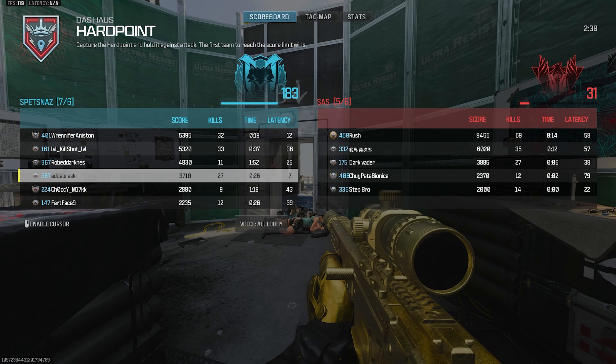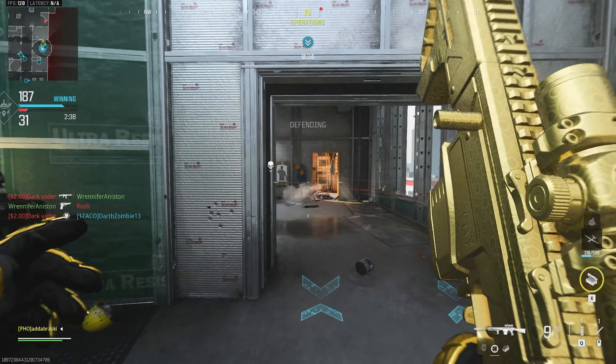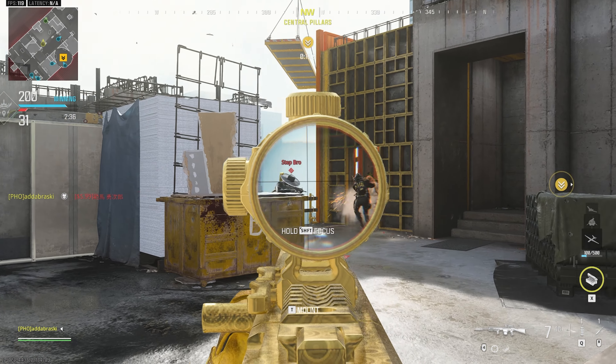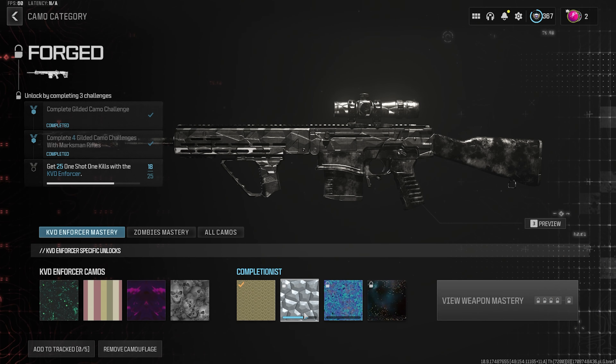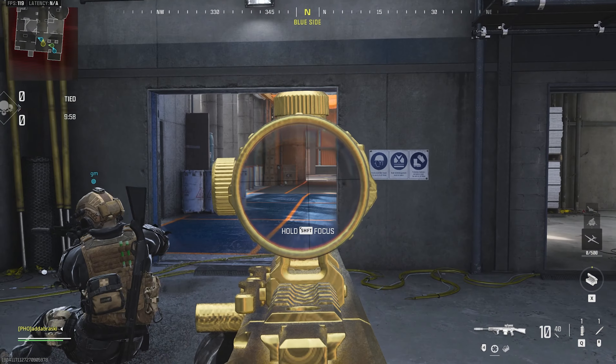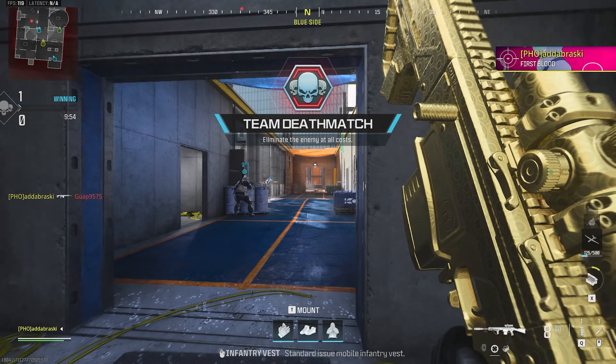How many kills do I have — 27? After one game on Das House, 18 to 25. I thought I got more than that but that's still a good chunk. I need like six more one-shot one-kills. Oh well, that wasn't one — that was a two-hitter.